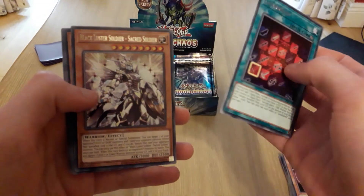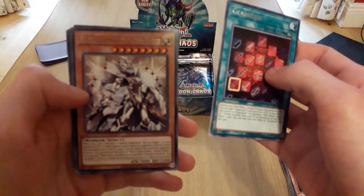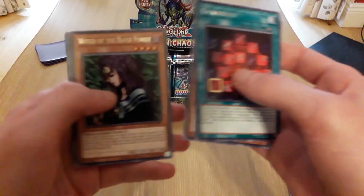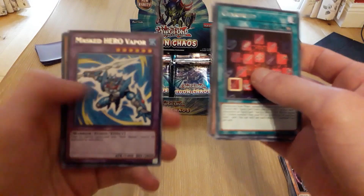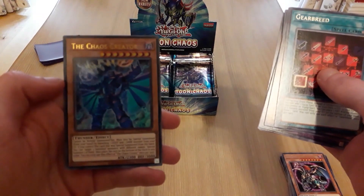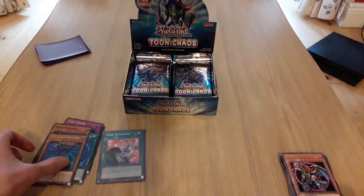Okay, Gear Breed, Black Luster Soldier — oh hey! Watch the Black Force, awesome. Masked Hero Vapor, Envoy of Chaos, Chaos Sorcerer, and the Chaos Creator — it looks awesome. That's the guy on the pack!